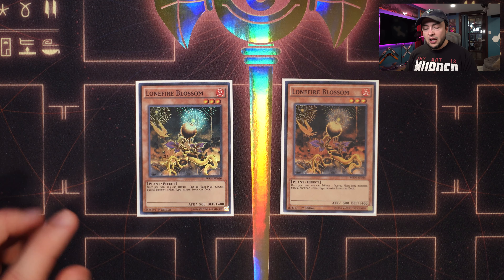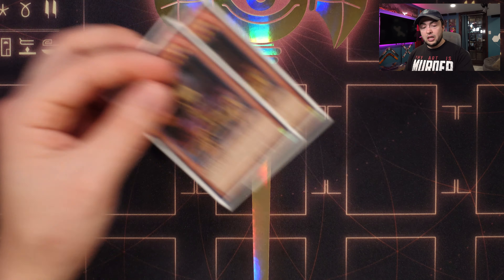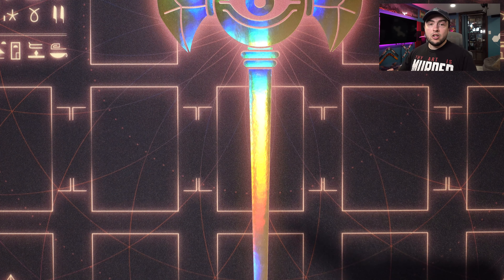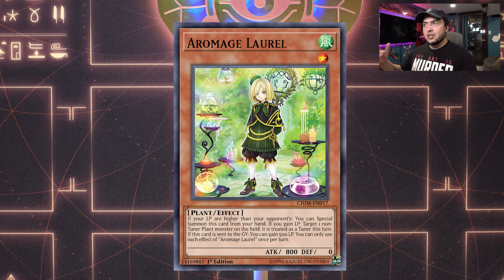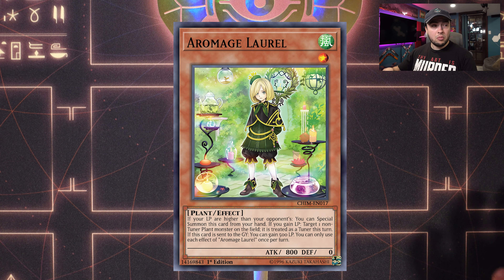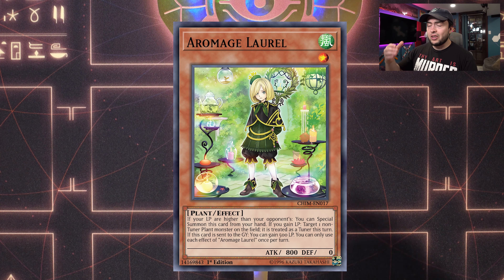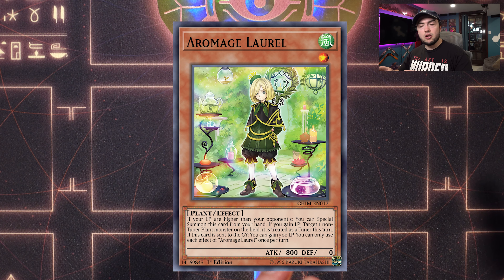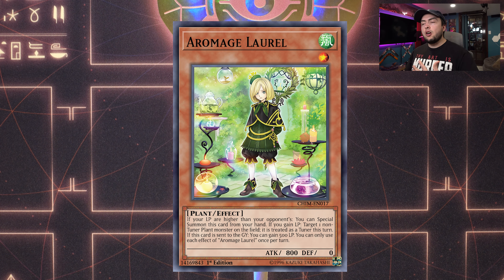We have two copies of Lone Fire Blossom — very versatile, it can get you to any plant in the deck, and the fact that it can tribute other things is really nice. Next up we have arguably the most important and necessary change to the main deck post-banlist: adding in one single copy of Aromage Laurel. This is a level one wind plant with 800 attack and zero defense. I've seen some people also play Aromage Marjoram, but I'm not a fan of adding in another brick — I think bare minimum Laurel is all you need.